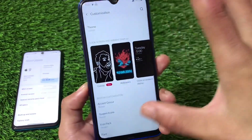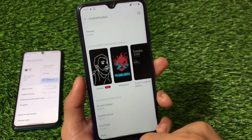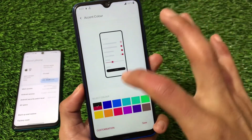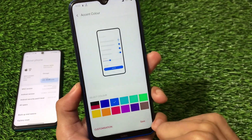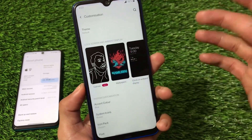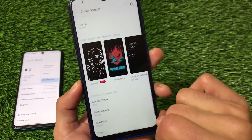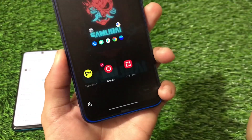Going back to the default theme — in the Settings customization section, you have accent color customization options. You can choose your default accent color, like blue or others, click save, and it works fine. You can also find system icon and icon pack related customizations here.